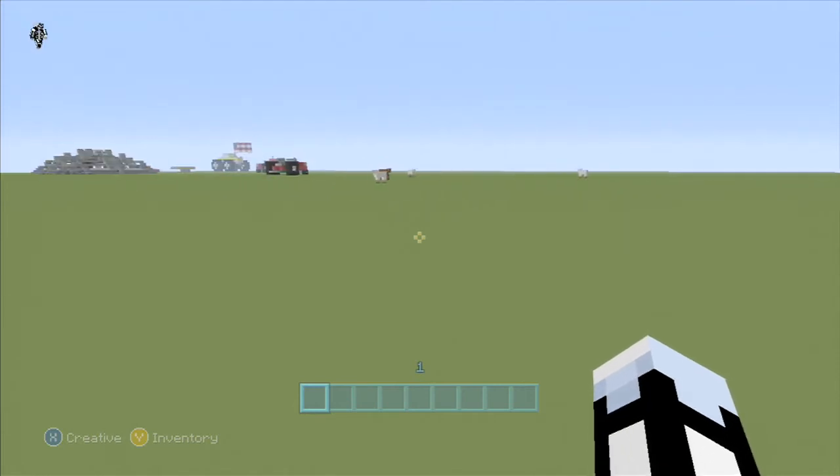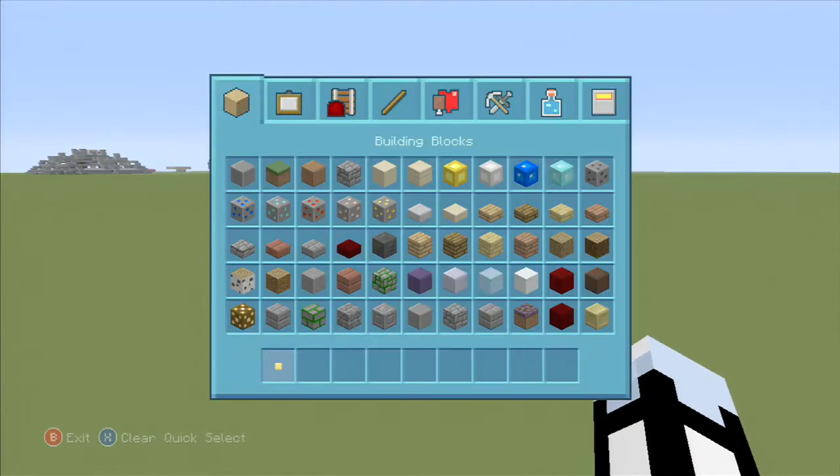A trike is just like a three-wheeled motorcycle — I know you've all seen it before. I don't know why I didn't think of it earlier. This is a really easy build, it's pretty cool, and I'm going to put a few of these in my modern city.